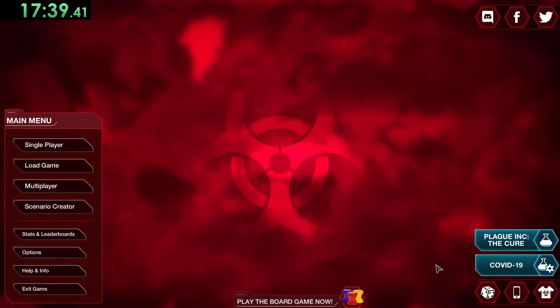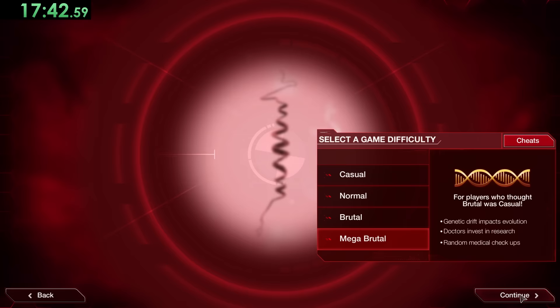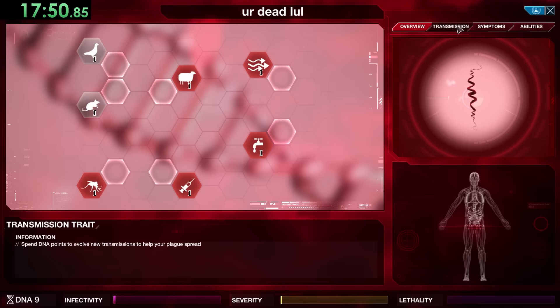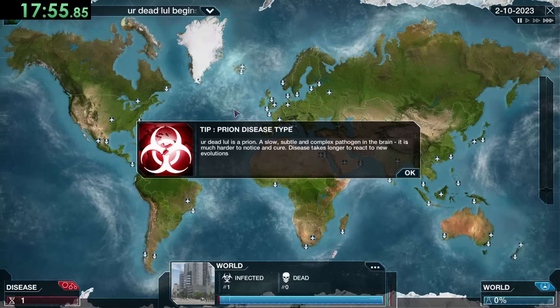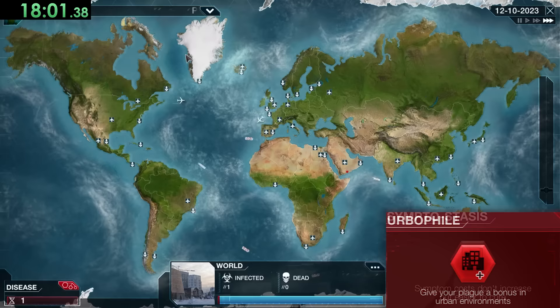That's another one done and we're on to Prion — our last fairly basic plague before we get to the ones that really differentiate in strategy. Prion gives you more ways to stall a potential cure but also takes longer to kill. For this one we'll go with ATP Boost, Genetic Mimic, Aquasite, Herbophile, and Symptostasis.